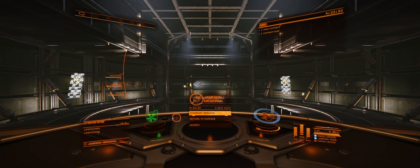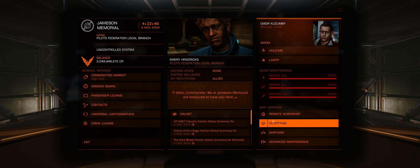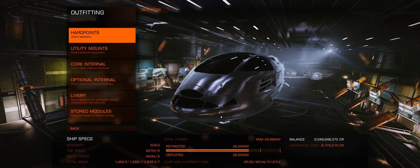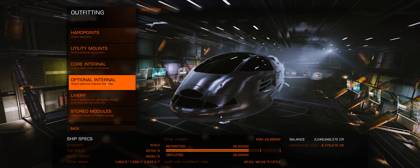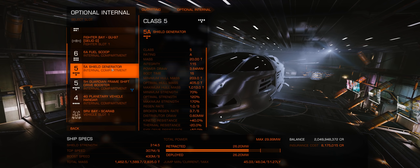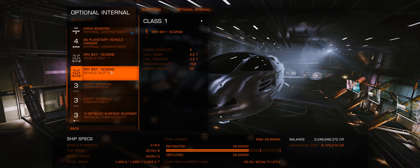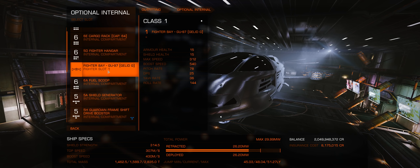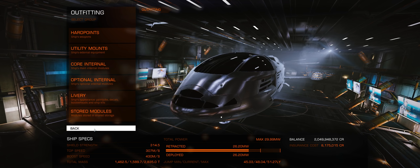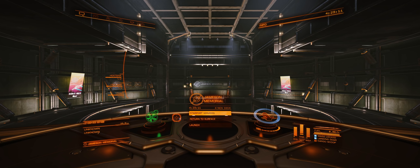As you can see I am in the Beluga. In the latest patch, passenger vessels have been liberated from their optional internal slot restrictions, which I thought was really cool. I've always kind of liked the Beluga — it's very nimble in space, looks great, and is pretty decent to fly. Now that we've got some options, I was trying to see what an exploration Beluga would look like. Still not quite sure what to do with all the slots, but it's kind of cool we can now use it for whatever we want.